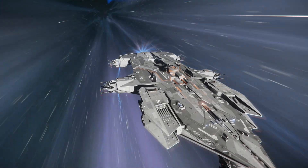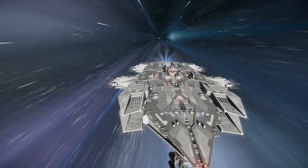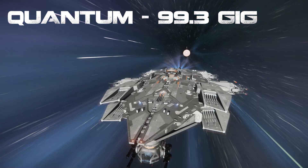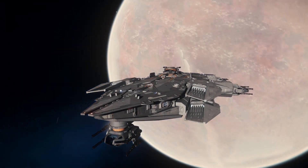One area in which the ship is fast however is its quantum jump speed. The Hammerhead's standard size 3 Karma quantum drive accelerates the ship up to 99.3 gigameters per second. This is twice the quantum jump speed of any single seat ship, meaning it can jump into combat zones extremely quickly.